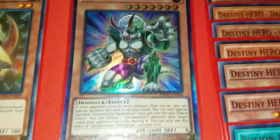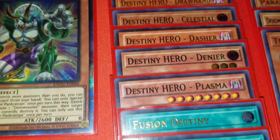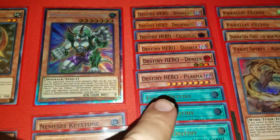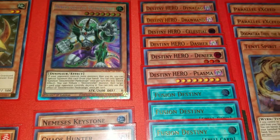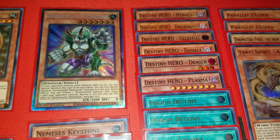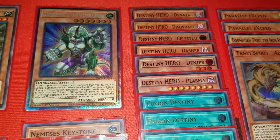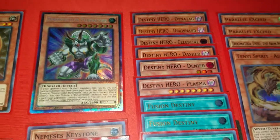For the Destiny Hero engine we have one Dying Tag, one Draw Hand, one Celestial, one Dasher, one Denier, one Plasma, and then three Fusion Destinies for the engine. Plasma is just pretty good with the traps. Dyer's pretty good. Dasher you have to work with. Celestial, Draw Hand, and Dying Tag — I still have the extra Destiny Heroes in here. I wanted to make sure I had a heavier package just in case, and it came up. Basically extenders.